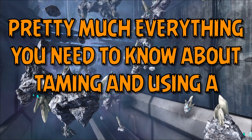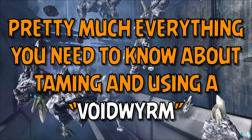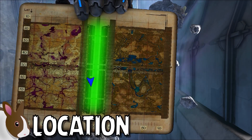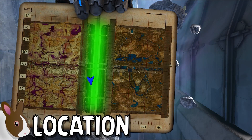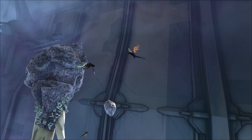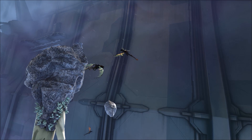Pretty much everything you need to know about taming and using a Void Worm in Ark Survival Evolved. Void Worms can only be located within the center space biome of the Ark Genesis Part 2 DLC map. Given their large number of spawn points, quick movement speed, and highly aggressive nature towards other wildlife, they can be found pretty much anywhere within this biome.